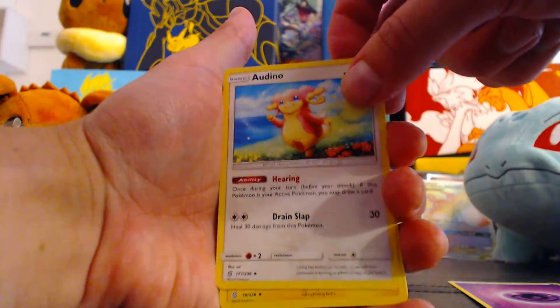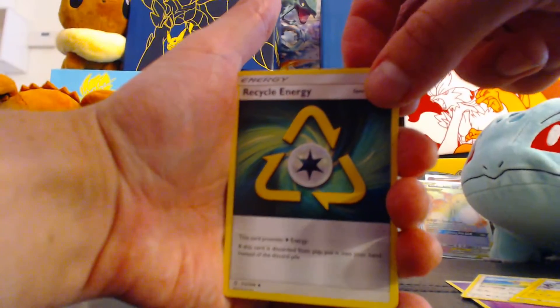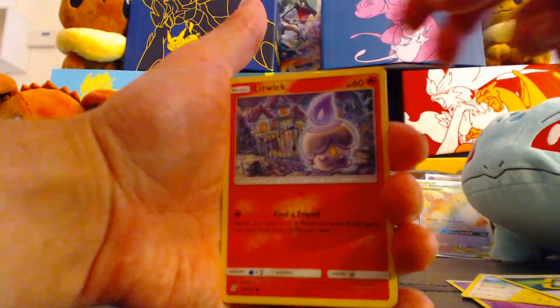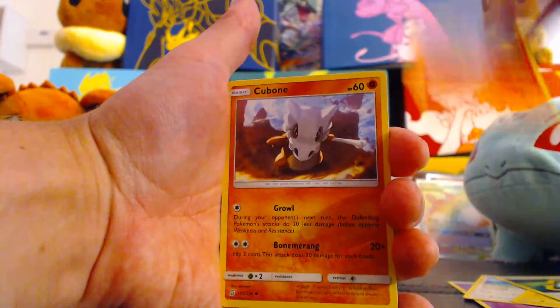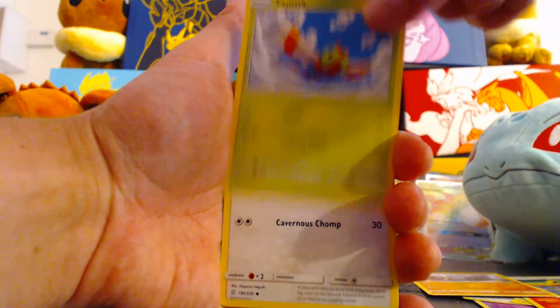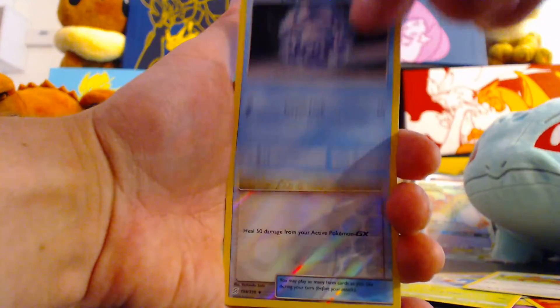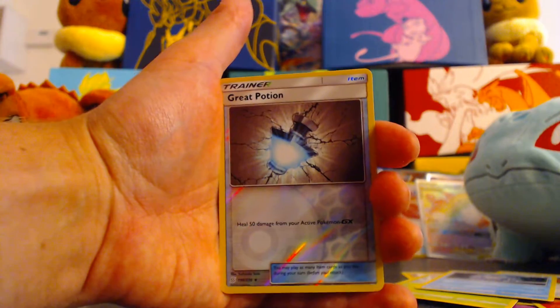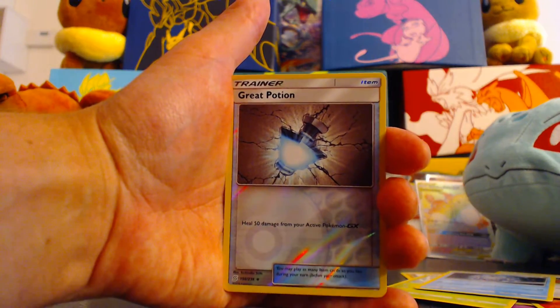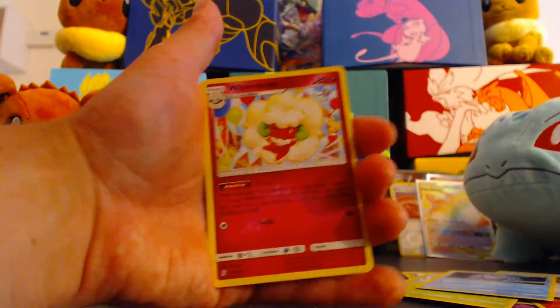Psychic Energy. Audino. Thundurus. Recycle Energy — I should go nice and slow here, it's the last pack for me. Litwick. Cubone. Yanma. Yungoose. Cryogonal. Reverse Great Potion — that is an excellent card. And my last card is a Whimsicott.